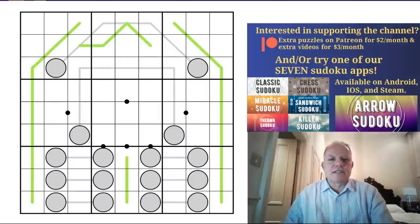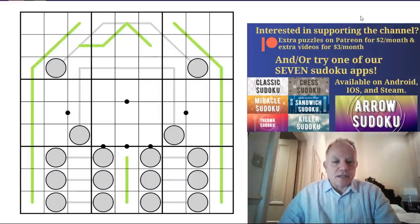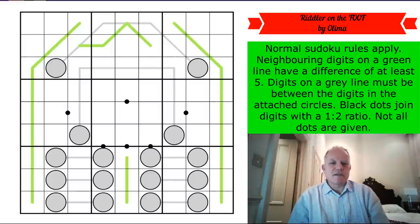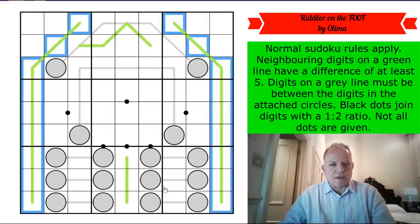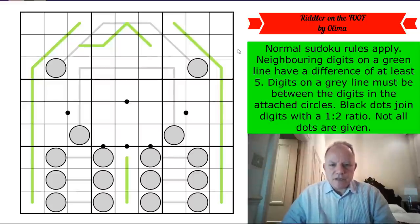Do check out our Patreon site where we have loads of extra content all the time. This is a fascinating puzzle. Olimar often sends us puzzles for particular commemorations but he just sent this one anyway — it was a while ago. When I opened this up I thought I was looking at R2D2, but it's called 'Riddler on the Foof.' The green lines probably give us the outline of a house, with windows and a roof shape.